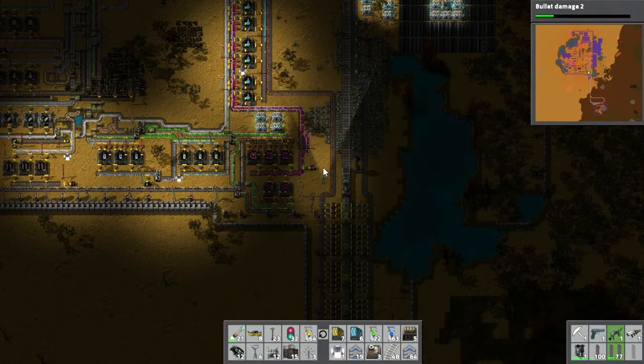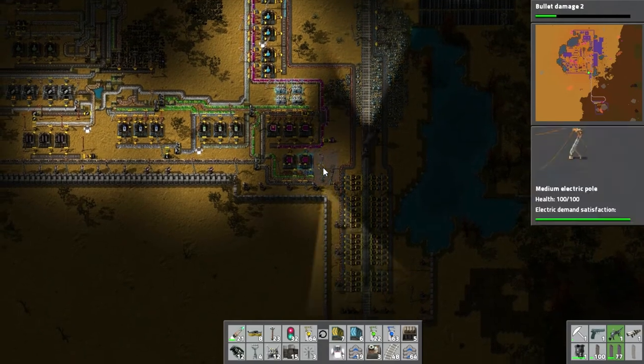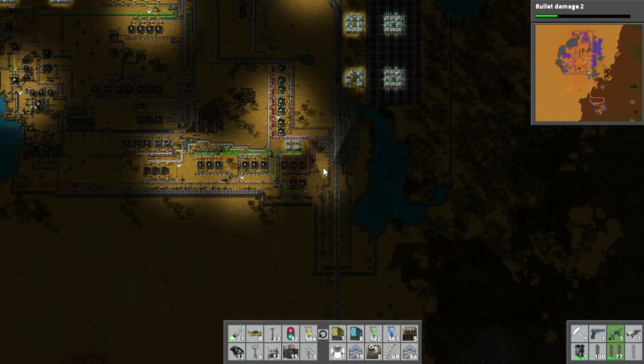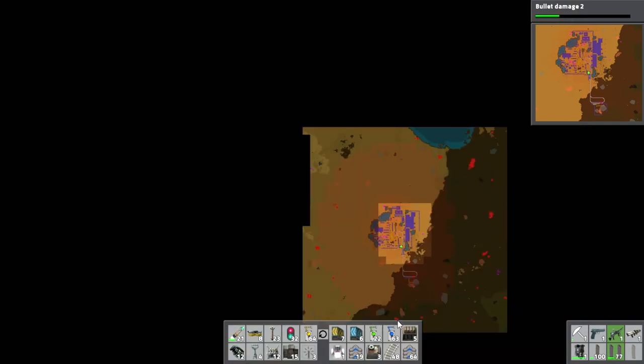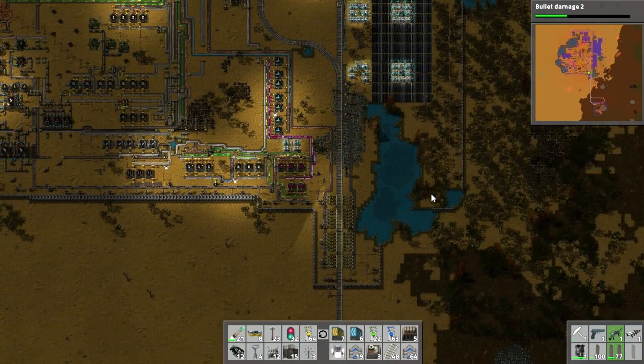We have trains and we can set the rails to go to other places that we liberate. We get rid of the enemy bases, use the new mining outposts, and make smelting arrays over there, then bring the resources back here. It's gonna be great! Until next time, thank you very much for watching — I have been the Neural and I hope you have an awesome day.